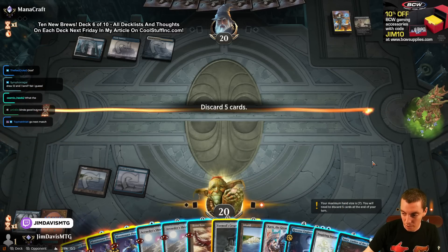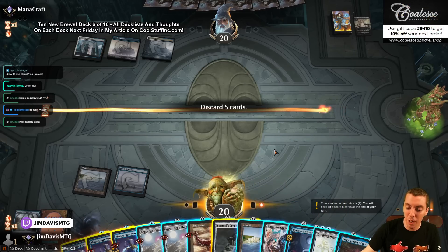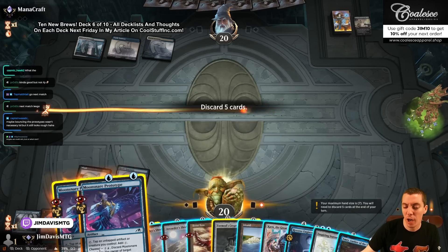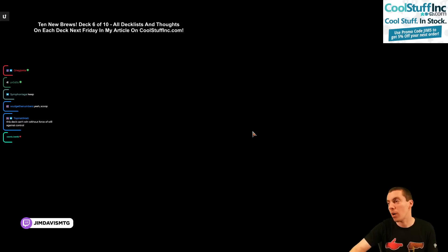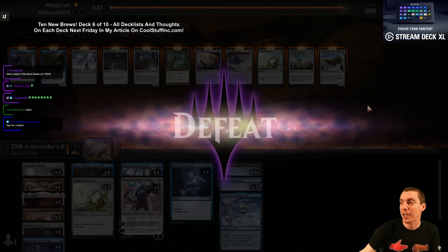First Engineer — what do you think? Next match? Keep going? Just go to the next match. Try out a third match. I should have held these, I think — you're right. I'm just going to next match. For sanity's sake, we're going to try and combo off at least once. They're just going to play Narset and Counterspells — we're never going to win. So, one more match.